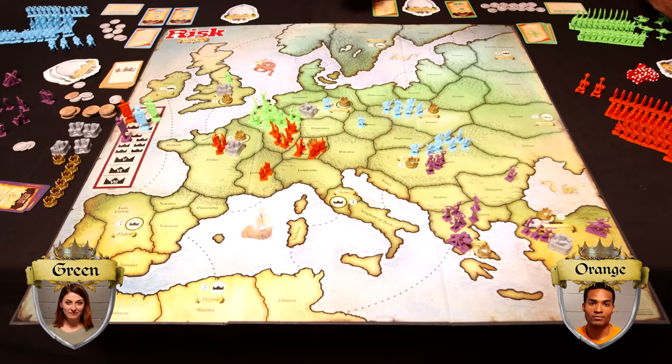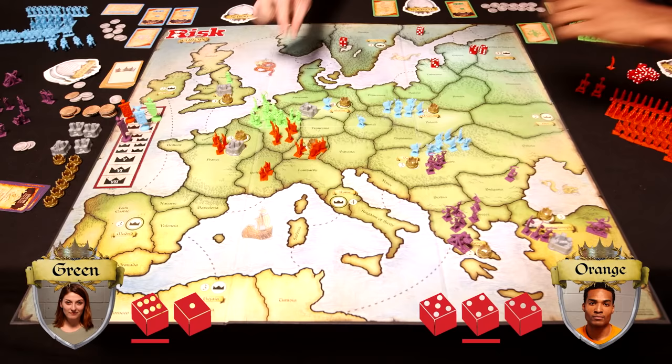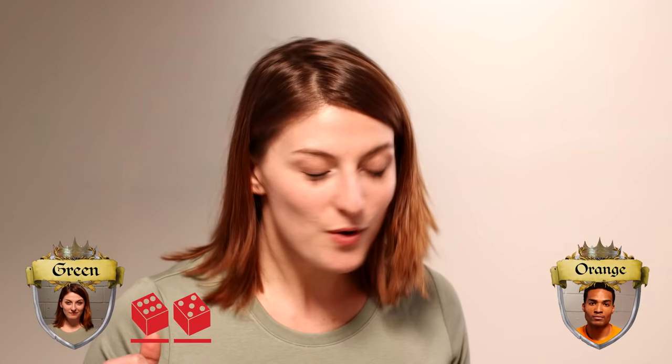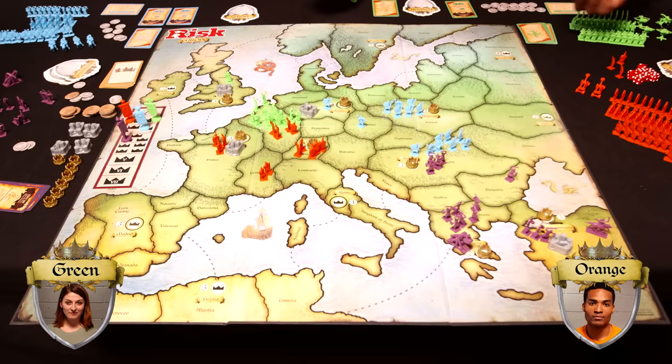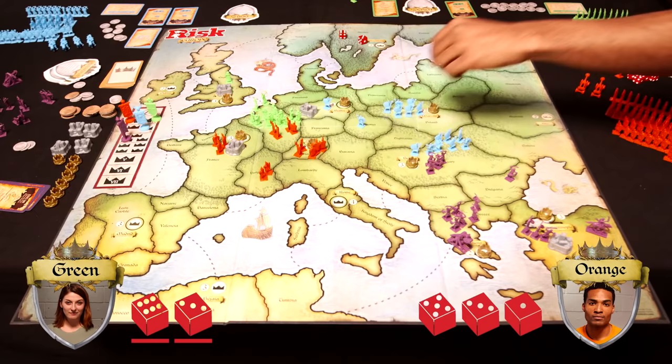Now let's get back to the game in real time. Orange and Green are about to duke it out over Lorraine. Green goes first with her archers — rolling a five or higher scores a hit, and Orange loses one. Then the general roll — both lose one. Green's archers go again for another hit, then two more down in the general roll. With the battle concluded, we bid you farewell and thank you for joining us for Risk Europe from Hasbro Gaming.